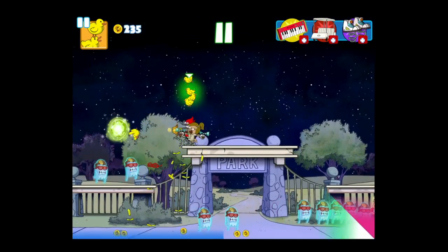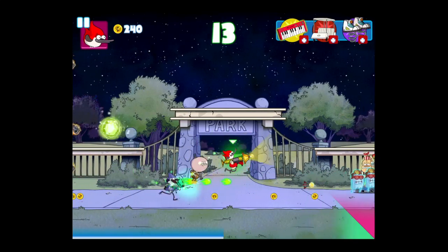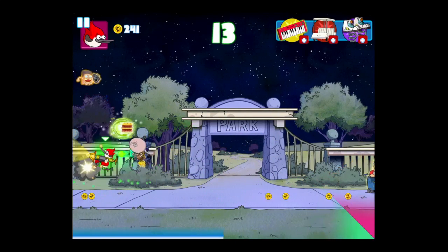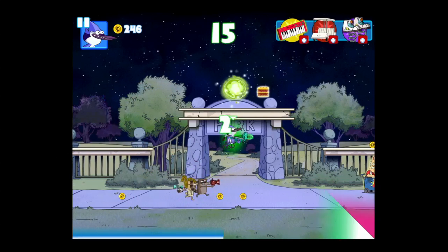The object is to stay alive as long as you can, and get into the green swirl to change characters — that's one of your ratings for the three stars. Accumulate as many gold coins as you can, and kill as many ghosts as you can.